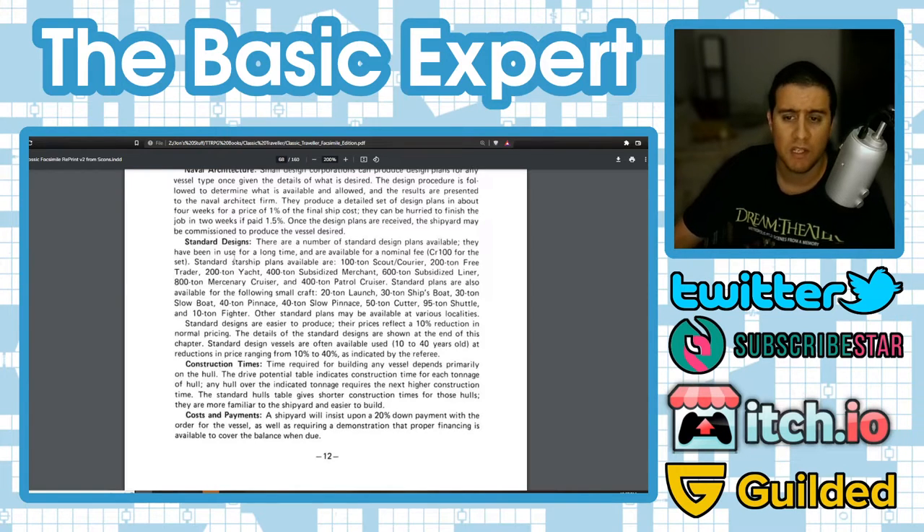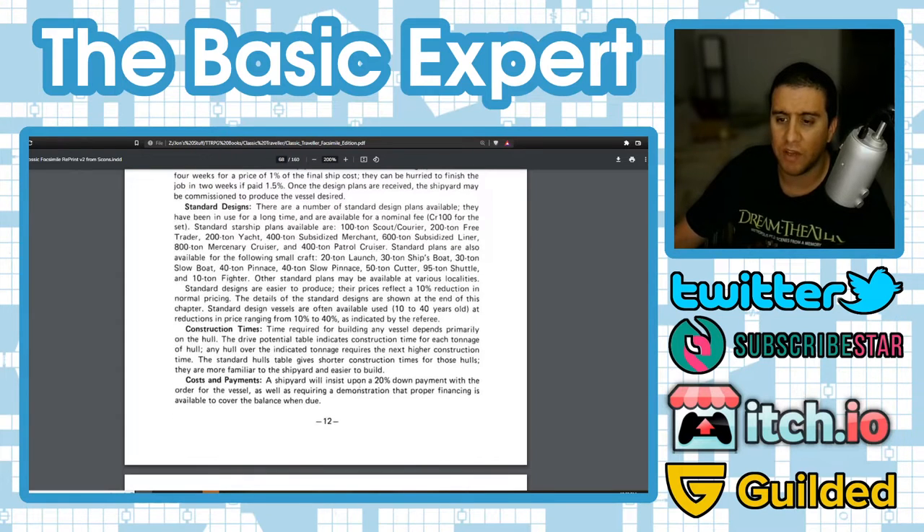Standard design plans are available for a nominal fee of 1,000 credits for the set. Standard starship plans include: 100-ton scout courier, 200-ton free trader, 200-ton yacht, 400-ton subsidized merchant, 600-ton subsidized liner, 800-ton mercenary cruiser, and 400-ton patrol cruiser. Standard plans are also available for small craft. Standard designs are easier to produce and reflect a 10% price reduction. Used standard designs 10–40 years old are available at 10–40% price reductions as indicated by the referee.